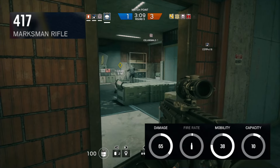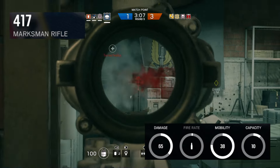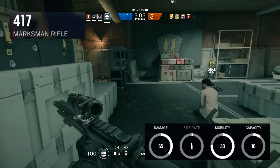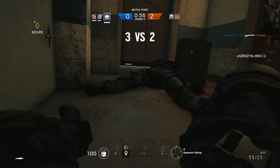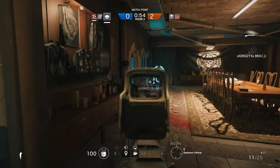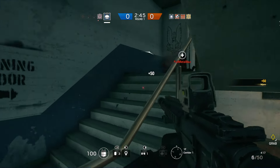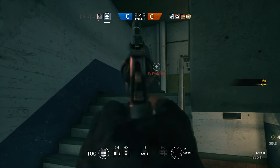Next up on our list, we have the 417 Marksman Rifle. With 65 damage, single shot fire rate, and an ammo capacity of 10 rounds, you'll be able to take out targets quickly and accurately with 1-2 shots. However, if you're like me and not accurate at all, or you like to be the first guy to breach a room, you should probably avoid the 417 as its slower fire rate will hinder your performance greatly.